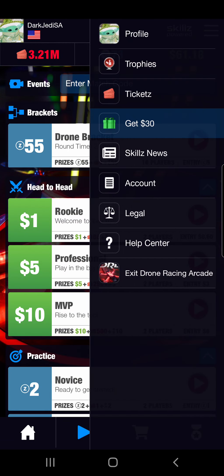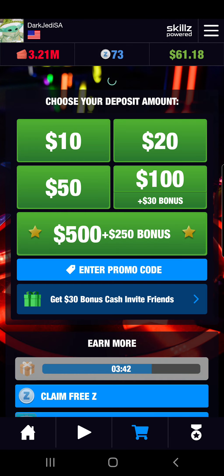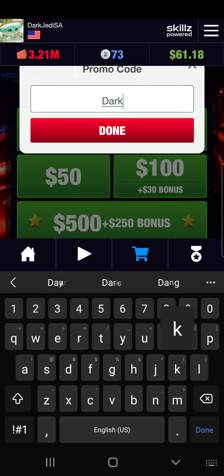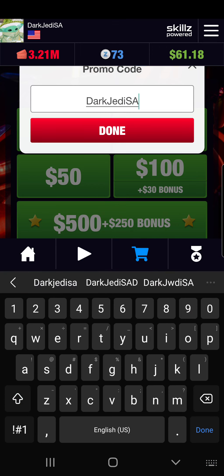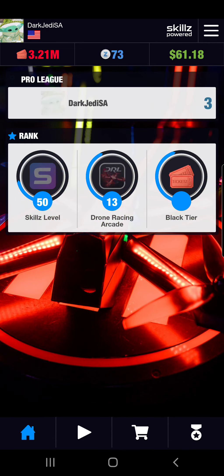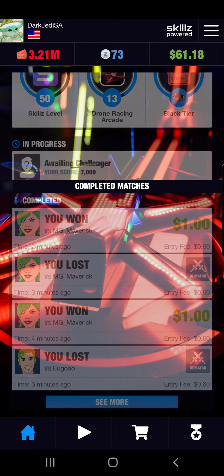Before we get started, if you have never made a deposit on a Skills game before, or you're looking to make your first deposit sometime soon, use my promo code. It's very simple — just go to Dark Jedi S8, as shown here on the promo code section, and that'll give you a 20% bonus on your first deposit and a 10% bonus on your second deposit.